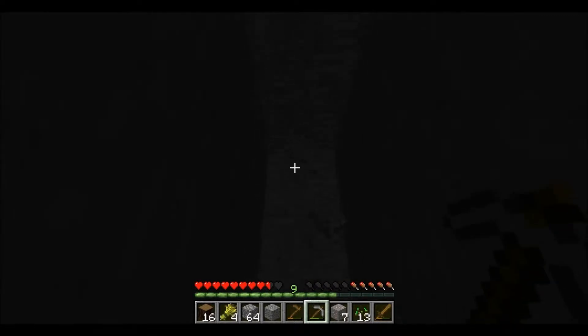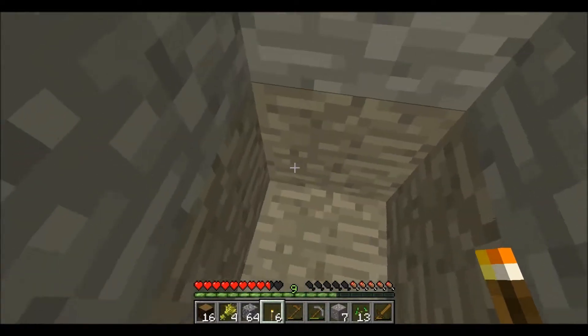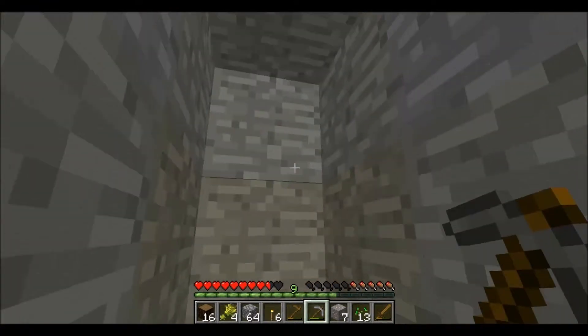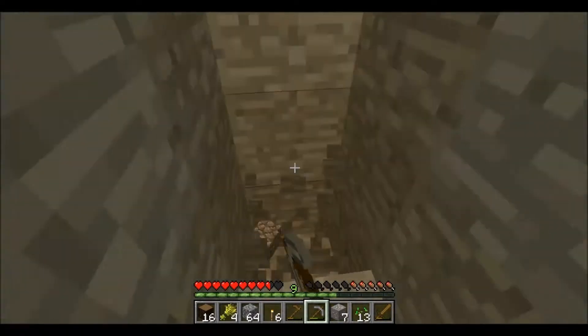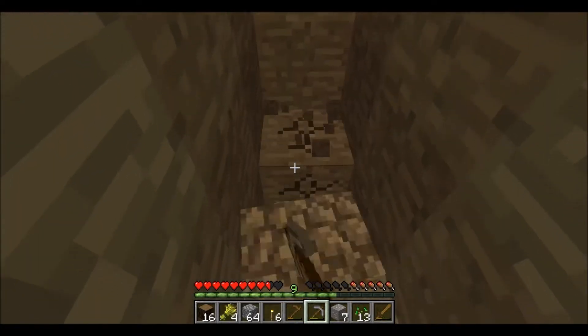Oh, I don't have any torches. Somebody stole them last time I died. Oh. Well, then I'll torch. I didn't realize that. He killed me. I did not mean it. I was trying to help you. I didn't try to kill you. Will you get out of the way so I can finish mining? No, let me mine. Because you keep crying. I heard a cave. So did I. That's why I'm coming this way. What level are we at?